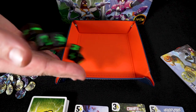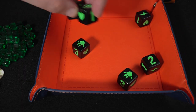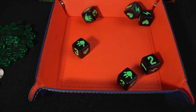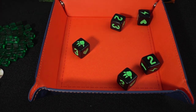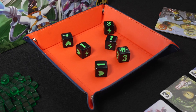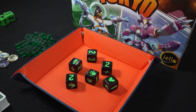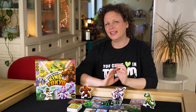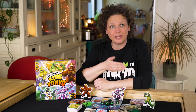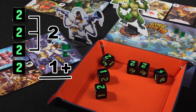You start your turn by rolling the dice. Decide which ones to keep and which to re-roll. You are allowed to re-roll up to 2 times. When you are happy with the results or when you have run out of re-rolls, the dice are resolved. The numbers on the dice indicate victory points: three 1's are worth 1 point, three 2's are worth 2 points, and three 3's are worth 3 points. Each additional die rolled with the same face gives you one extra point.